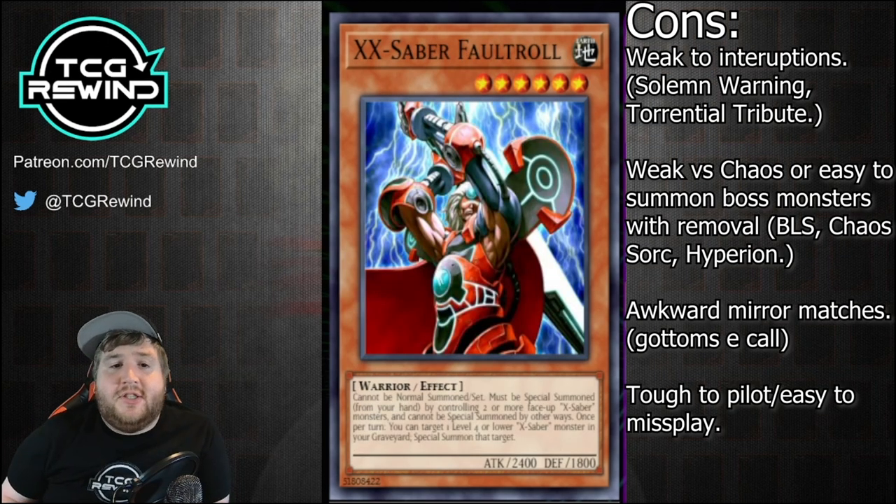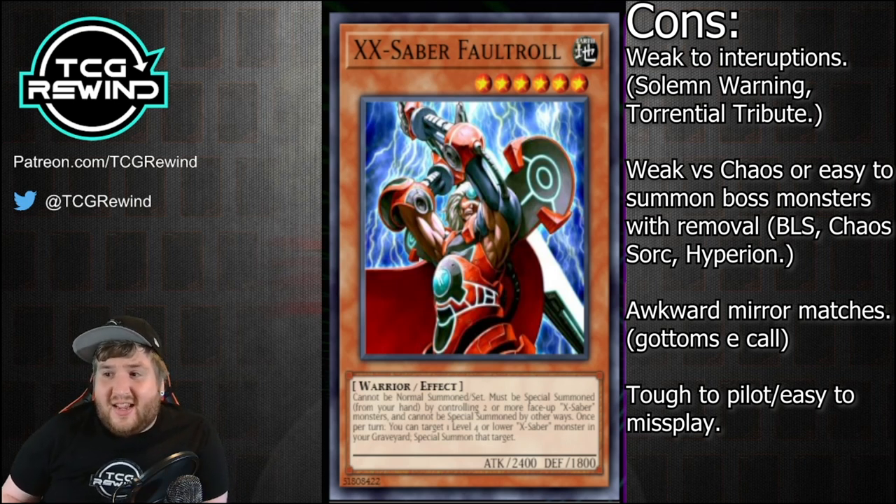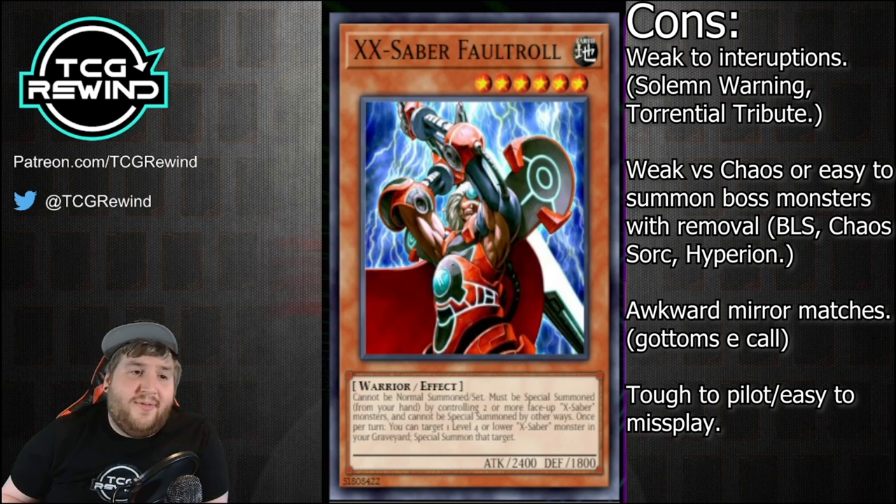Moving on to the cons — the deck is relatively weak to interruptions and negations. The likes of Solemn Warning and Torrential Tribute can really hurt the deck, which is also a lot of times why you see people running things like Decree, Trap Stun, or even Seven Tools in the main deck. Those cards really hurt you if you go for an extension and kind of get stopped.